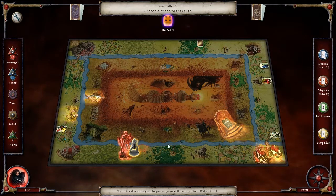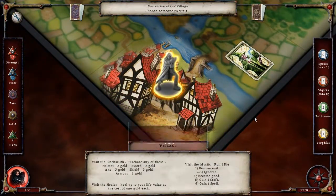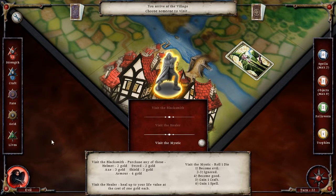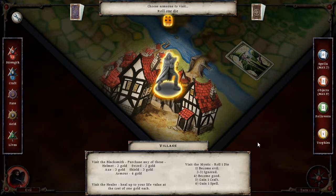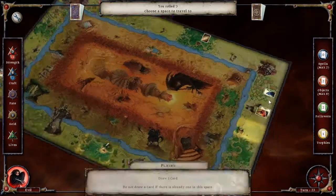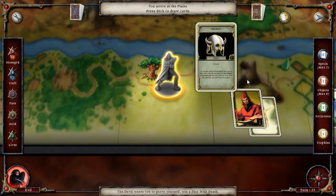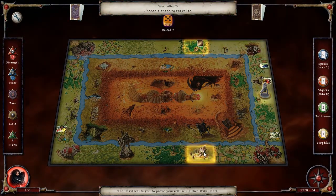Why is everything so much pain? We'll head back to the village. What do we want to do with the village? I'd really like to not do anything. I guess we'll visit — worst thing to roll is a four. Yay, I'm ignored. I'm happy with that. Roll a one — damn it. Hey, there's our helmet. We will do it. We are now armored up.